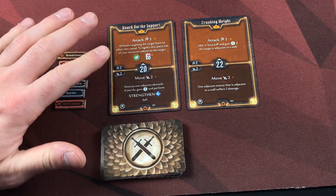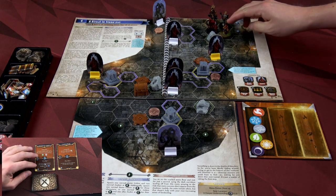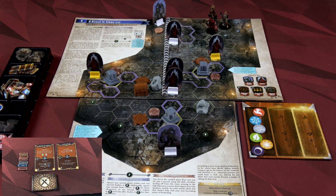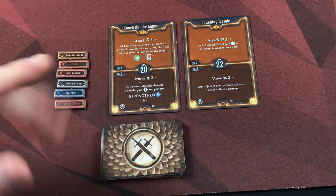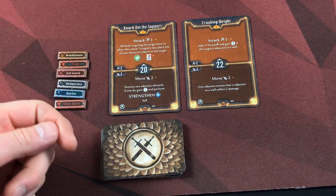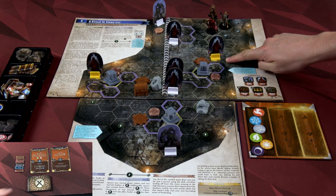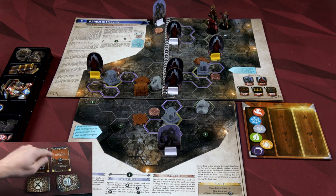Boom Boom's going first with a 20 initiative. First we're going to use Knockout Support — move two squares next to the rock and destroy one adjacent obstacle. Doing so gains an experience point and lets me draw two cards and take the best for our attack with Crushing Weight: attack three, adding two if the target is adjacent to a wall. That zealot is adjacent to a wall! I drew a zero and a null — we'll take the zero. That's five damage to that zealot. Not quite enough to take him out, but it did some damage.